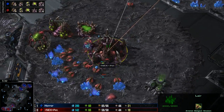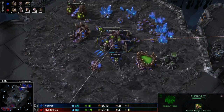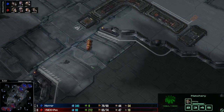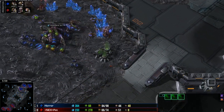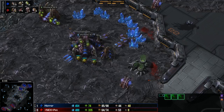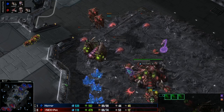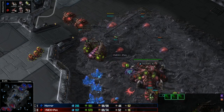Horror is going to go into the Roach Warren as well. He's going for an aggressive Roach-Ling timing - super aggressive, looking to kill his opponent right now. Lots more Roaches on the way with lots of Lings. Not dropping an Evo Chamber, just saying 'Roaches, Lings, plenty of units, get them across the map, try to end this game.' The Spire is on the way up but similar situation to the last game - the Mutas might not be in high enough numbers to clean up these Roaches quickly. That might just be the issue where Pet is not able to kill these Roaches quickly enough and ends up taking a lot of damage.